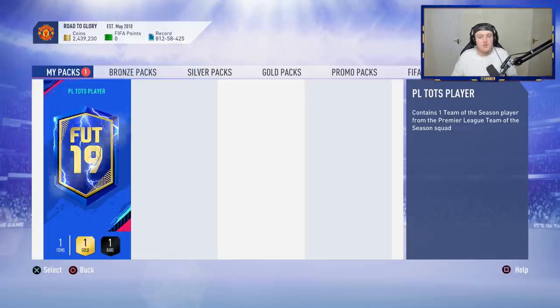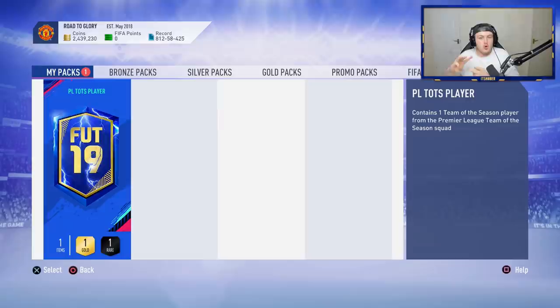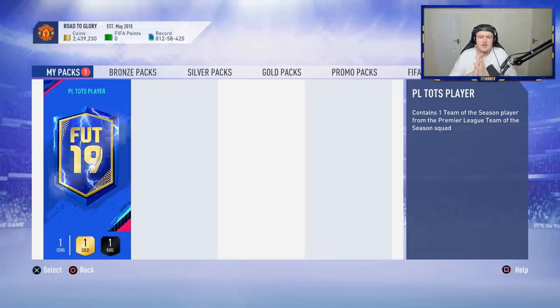The only players that I wouldn't want — and there aren't a lot of them — the three players I would not want are Maddison, Van Dijk, and Laporte. I already have Player of the Year Van Dijk. I already have Flashback David Luiz, Primer Moments Desai, and Maddison's Maddison. I would love an attacker, a winger or a striker to go as a wide cam in my formation — that would be fantastic. So EA, on that basis, here we go. Please EA, please.